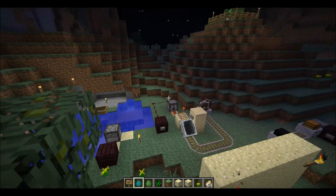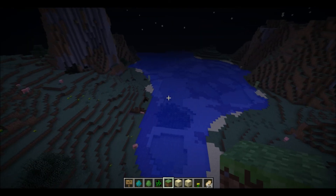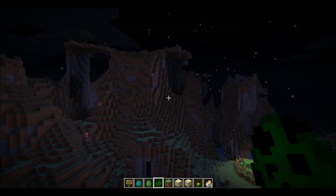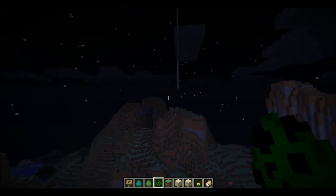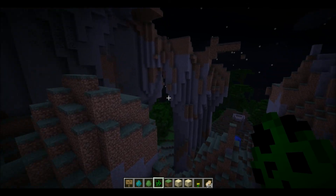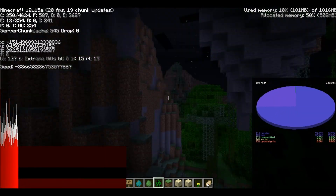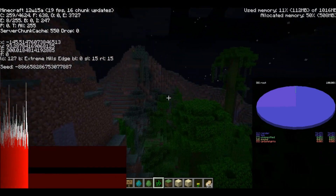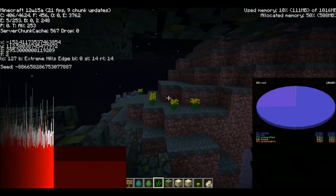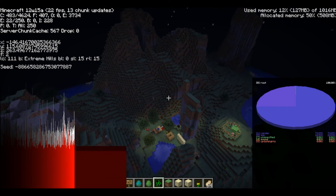There are also lagoons now — that's a new biome. This is a new map so it won't have one here; this is just my testing map. It's actually a pretty good seed if you want it — you've got jungle over here. If you don't know where to find the seed, it's at the bottom left of the coordinates display.